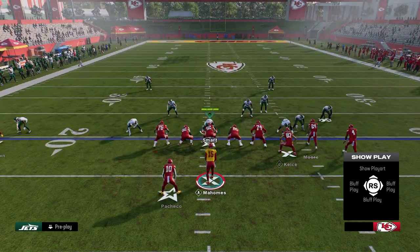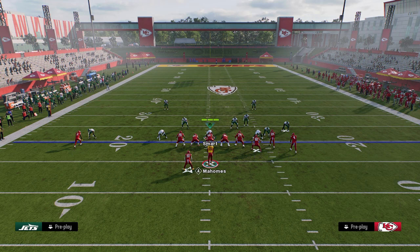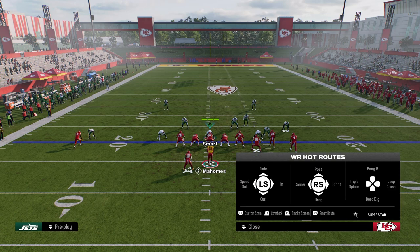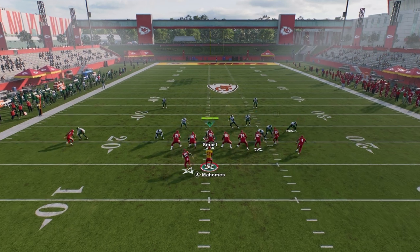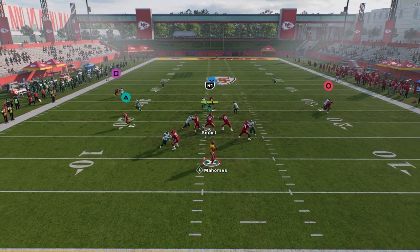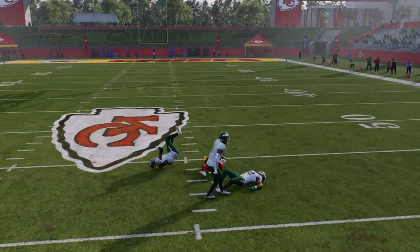Another very simple thing you can do is take your running back and put him on a basic end route. The reason you might want to do this is it's going to get the running back out of the way and you're going to have very simple reads. Watch this against man coverage - the out route pulls some defenders, and then there's your end route, super good against man coverage.